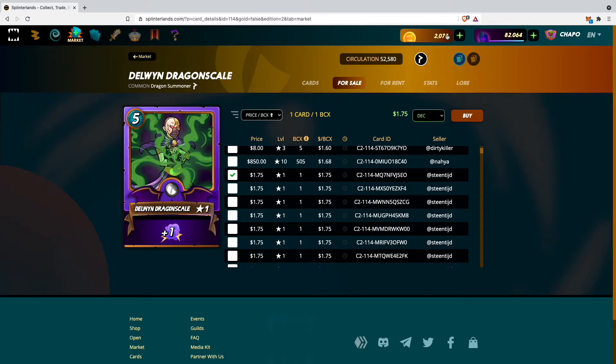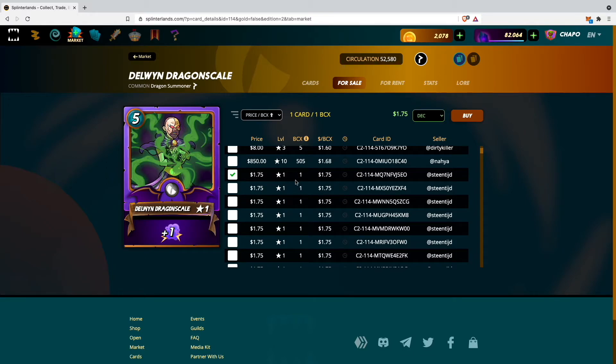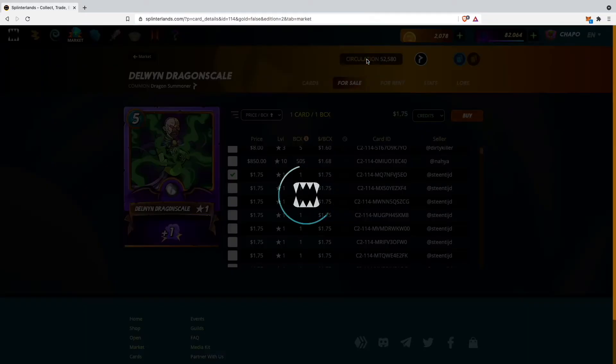To buy a card on the Splinterlands market, find the card you want and click on it. I need this monster at level one — at level 10 it costs roughly $850. Once you've found your card, decide whether to pay with dark energy crystals or with credits. Since I don't have enough dark energy crystals, I'll use the credits I just bought. I'll click on credits and then hit the buy button.